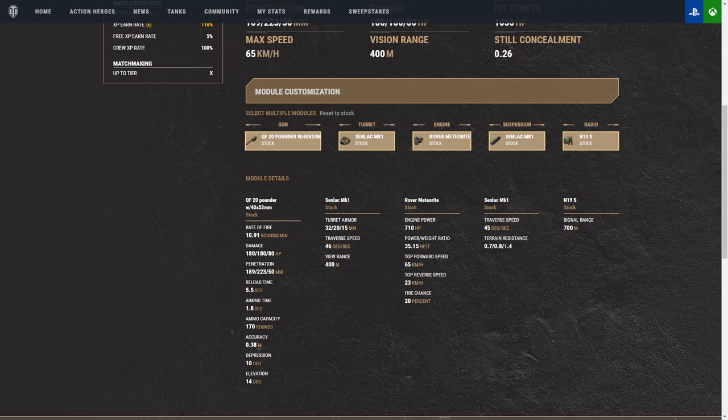Hard, medium, soft terrain resistance. On soft terrain you're going to notice a big difference — your traverse speed is going to drop from 45 to maybe 33 at that 1.4, maybe even 28. But even then, there's not much soft terrain in the current map rotation. So I'm not really too worried about it. If you guys get this tank, just know the map rotation right now isn't great.